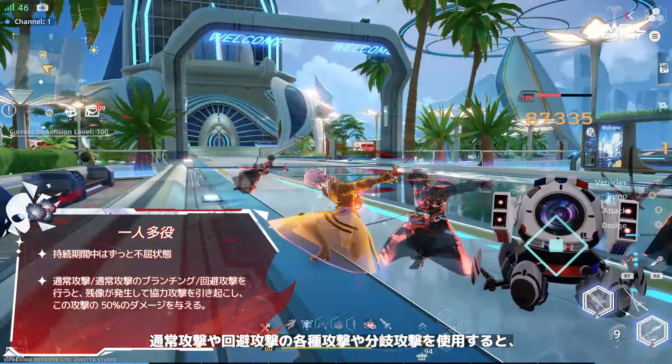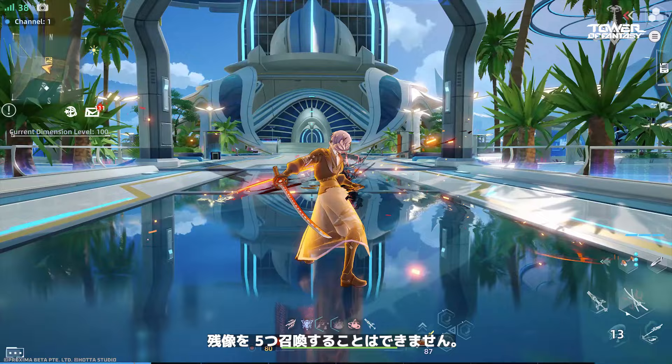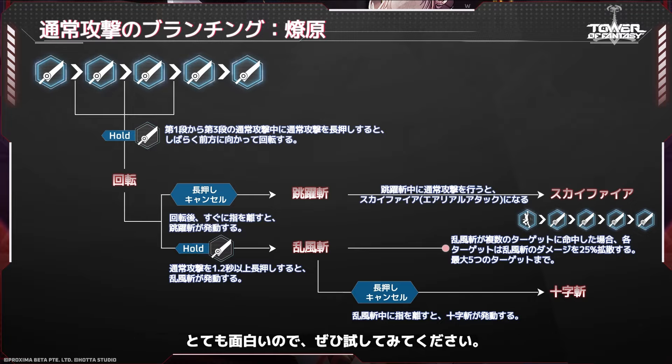Note that if you use a certain normal attack strike repeatedly, the afterimage summoned from the previous attack instance will disappear before reappearing. So you cannot summon five afterimages by using the first part of the normal attack five times. The same applies to other branch attacks. Asurata's normal attack branch triggers a rich variety of combo gameplay — it's really fun, so be sure to give it a try.